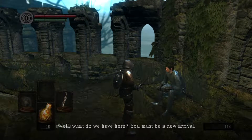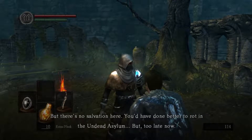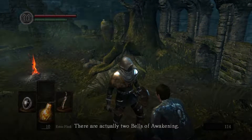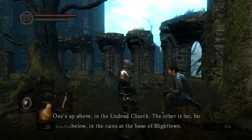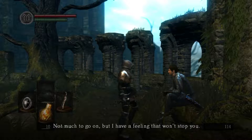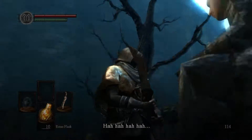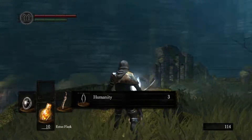Well, what do we have here? You must be a new arrival. Let me guess — fate of the undead, right? Well, you're not the first one. Of course I'm not. You'd have done better to rot in the Undead Asylum. Too late now. Since you're here, let me help you out. There are actually two Bells of Awakening. One's up above the Undead Church. The other is far, far below in the ruins at the base of Blighttown. Ring them both and something happens. Not much to go on, but I have a feeling that won't stop you. So off you go. That's the Crestfallen Warrior — he's alright but he's creepy as fuck, meant to give you a tip on where to go.